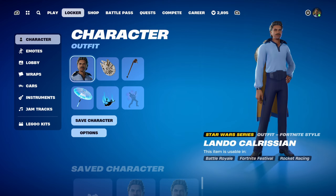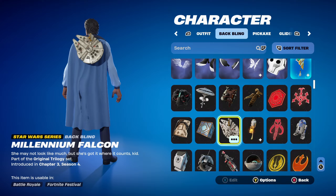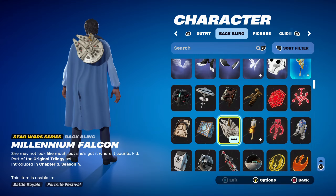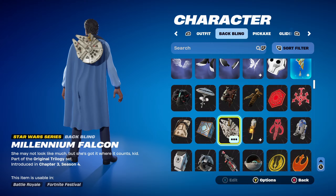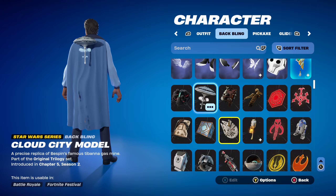For combo 3 I thought I'd use another Star Wars series backbling — the Millennium Falcon. I really do like this backbling a lot. It's part of the Original Trilogy set, introduced in Chapter 3 Season 4. I'm not sure if it came with a skin or required Star Wars challenges, but either way if you have it, it works nicely. If not, you can use Lando Calrissian's own backbling, which is a Cloud City model.